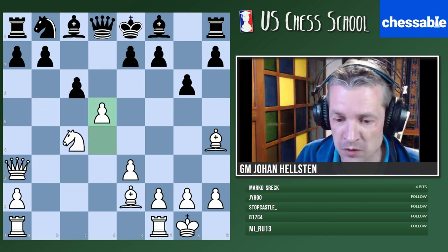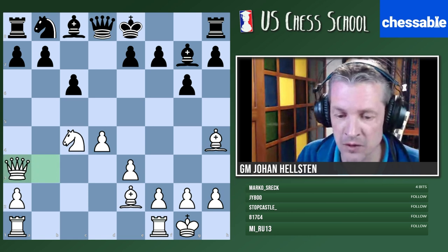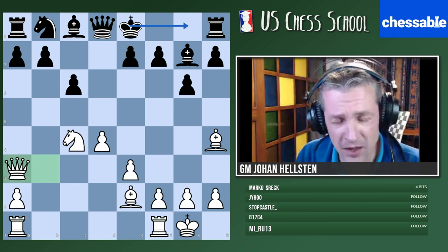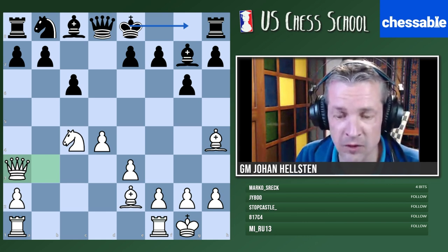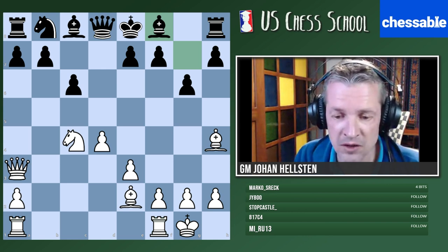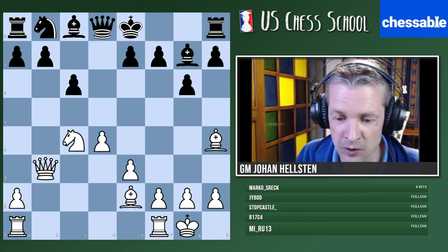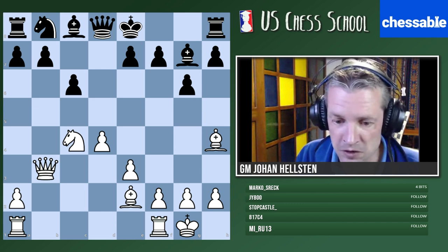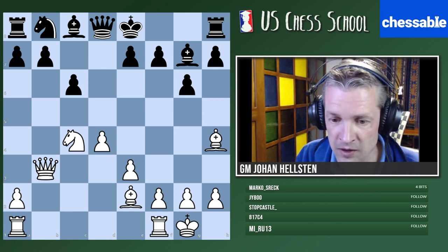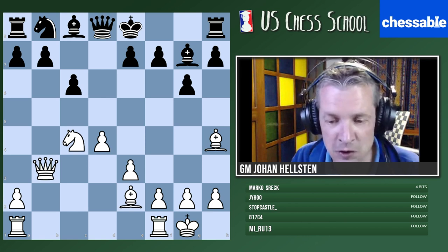Summing up: white sacrificed a pawn with a lot of compensation - the black king was stuck in the center. That explains why queen a3 was correct - not letting black castle. Black had a very difficult position. They played bishop f8, a dreadful move, and after the nice continuation with d5, queen c3, knight g6 the game was decided. Let's bring up a game now for a complete example.